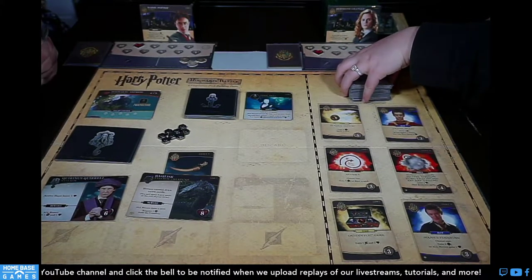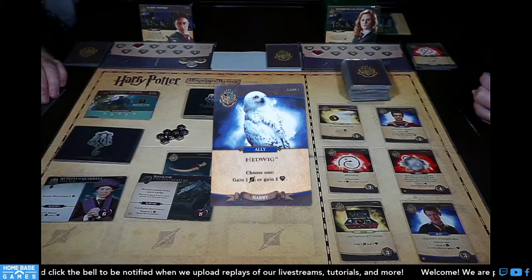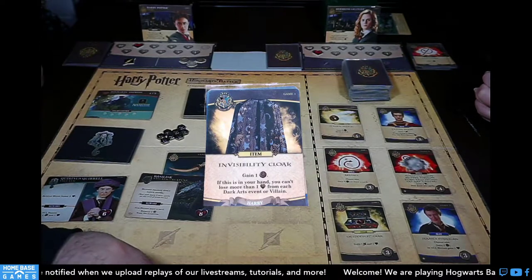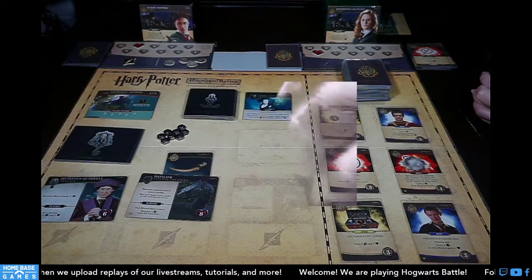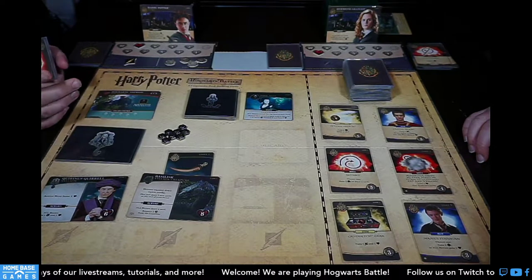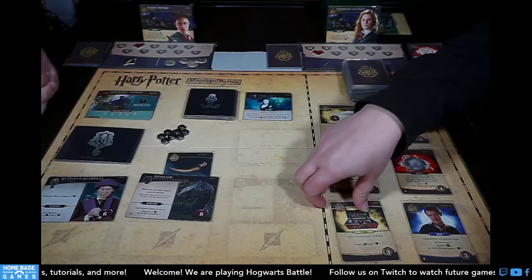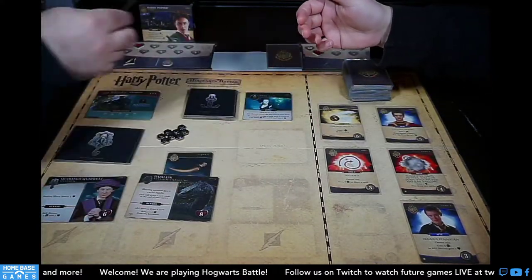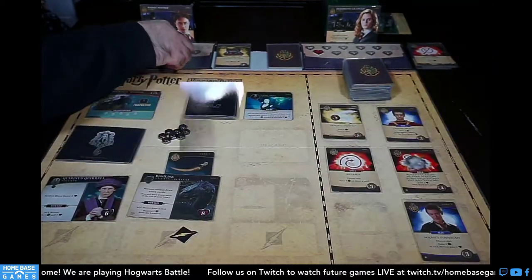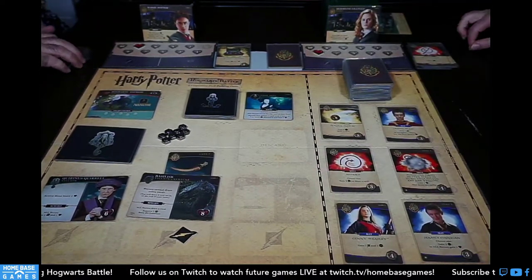On my turn: I get a lightning bolt from Hedwig and one more galleon from my cloak — four total. I'll buy the Quidditch Gear rather than the Raparo spell, because I don't want non-spell cards clogging my deck. We drew an ally so I'll drop a lightning bolt on the Basilisk. End my turn and draw five.